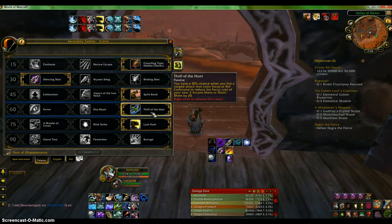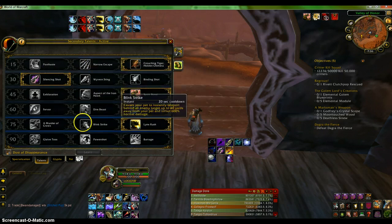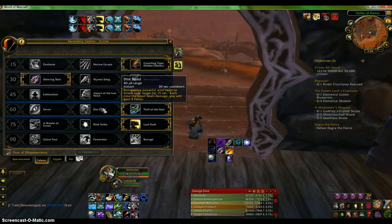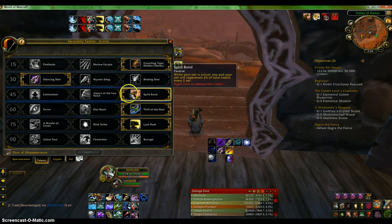The one I use the most is Thrill of the Hunt — for those extra moments when I need more damage or there's a lot of AoE. I did use Dire Beast because I was just going off what someone else said, but Dire Beast is really only good if you're fighting something for a short period. In the long term, Thrill of the Hunt is a lot better, and it's passive so you don't really have to worry about clicking anything.